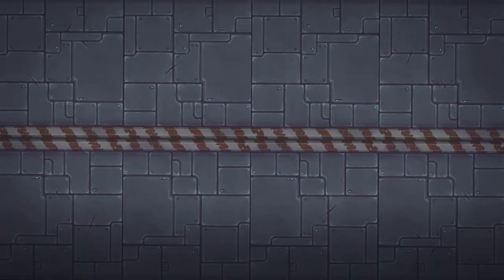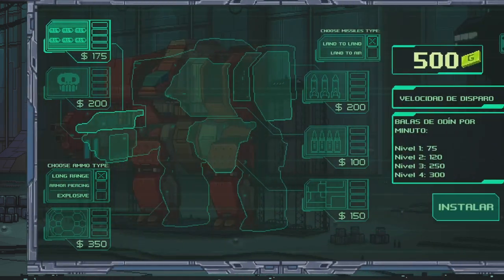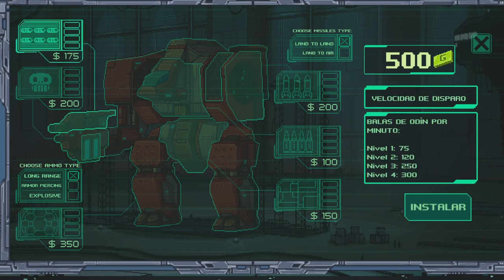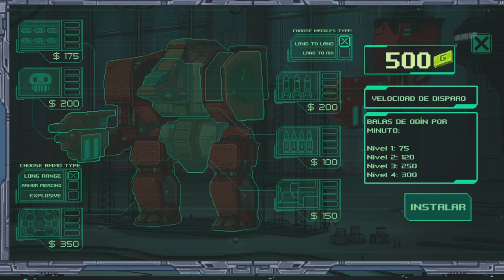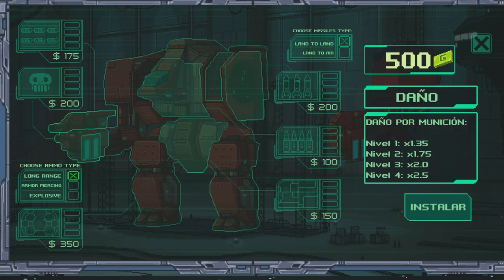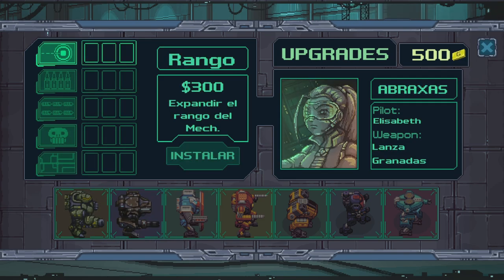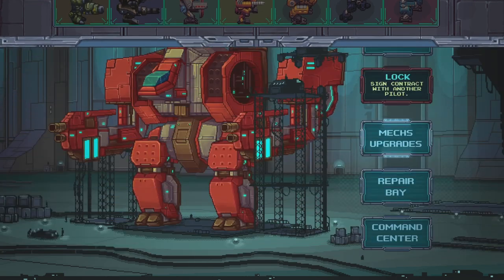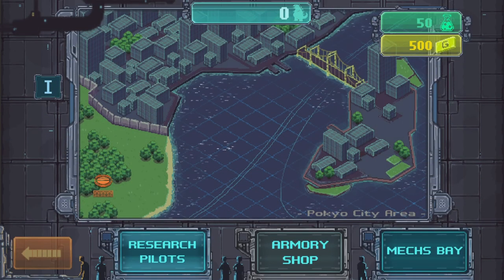What about the mech bay? I assume that's where we spend gold as opposed to tech points. Odin upgrades, mech upgrades. It's currently in a different language. Interesting — it's funny that it doesn't default to English for that.